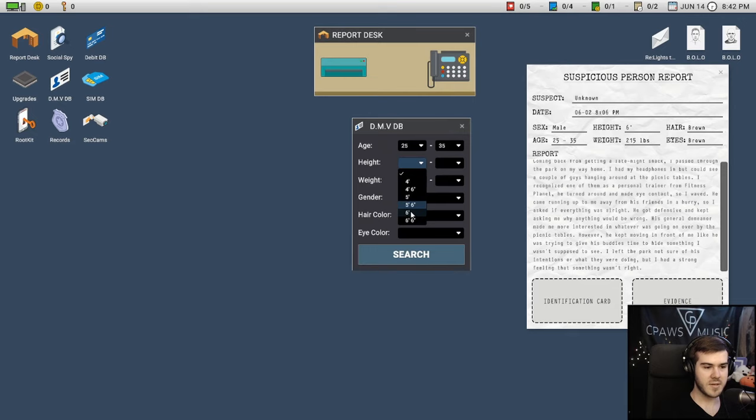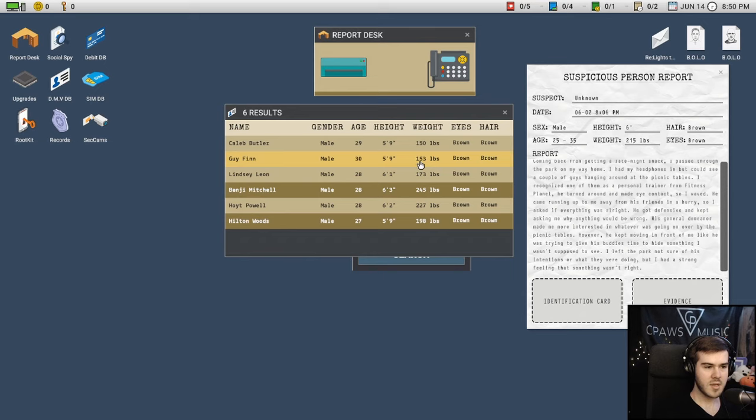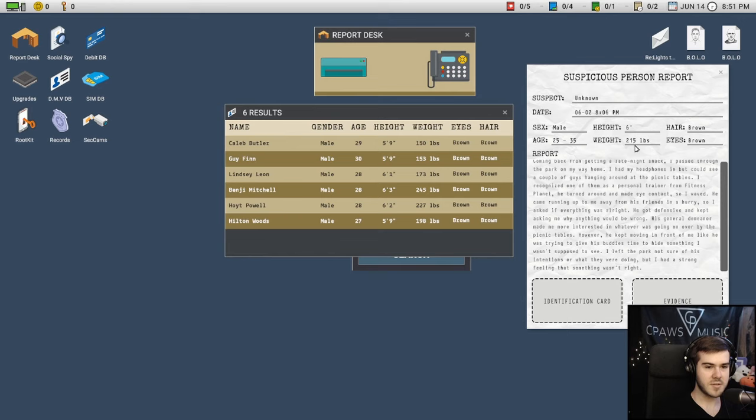I usually don't enter the weight because it can mess up the results — keep the weight category broad. Hair is brown, eyes are brown. We forgot to put in the gender, which is why there are so many results. Now looking closer at the weight of 215 pounds, the closest matches are Hoyt Powell or Hilton Woods. Both are about the same height, so we'll need to look up both of them.